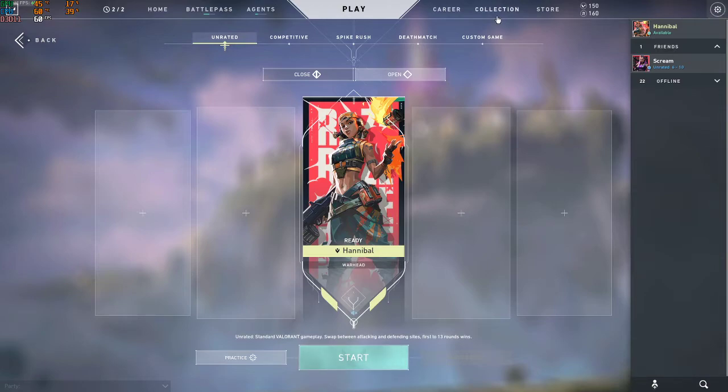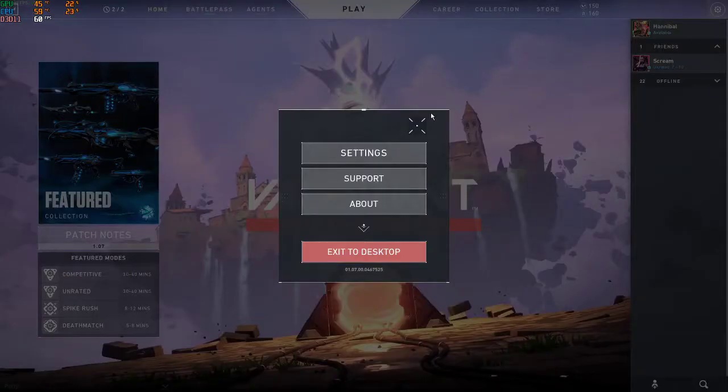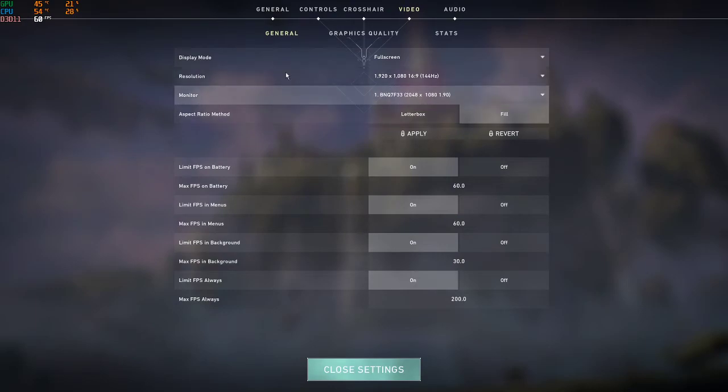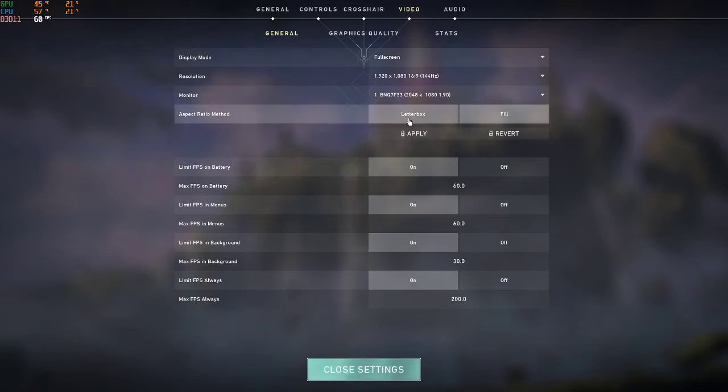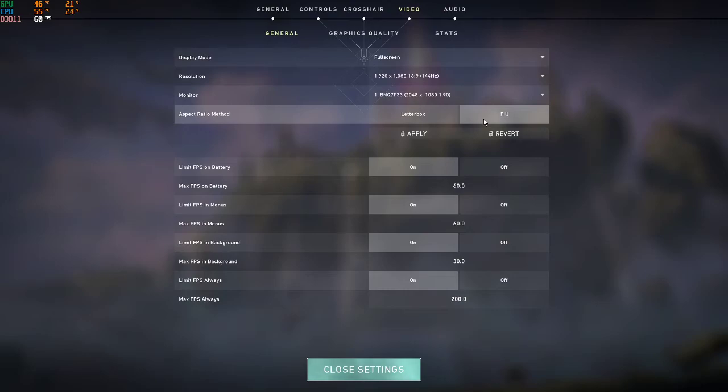The solution I found was actually inside the game, and this was happening only in Valorant, not any other game. Go to Settings, then the Video tab — display mode, resolution, monitor are all fine. Just check the aspect ratio mode and make sure it's not set to Letterbox. I was facing this problem on Letterbox, but as soon as I changed it to Fill, the problem resolved itself. I had tried changing my USB port and everything, but nothing helped. I hope this helps you.